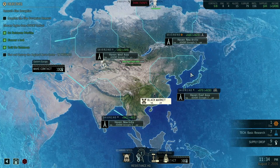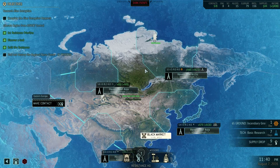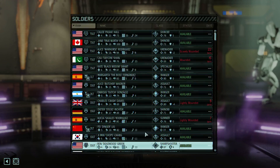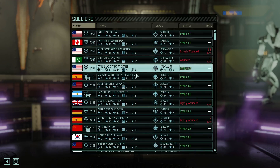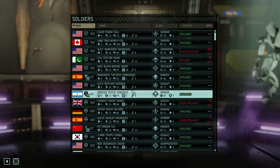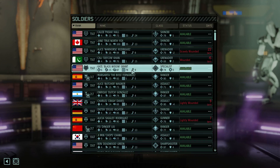Next, we need to go and launch that mission. But before we go to the site, what does our roster look like? We have True North, we have the Boss. This is gonna allow us to take five or six people, I think. And we're definitely gonna want a fast assault and a shinobi on this mission. So we've got the Boss, True North, Butcher — that's three. It'd be good to have a specialist, Black Widow, four, and a gunner maybe.